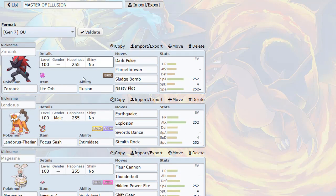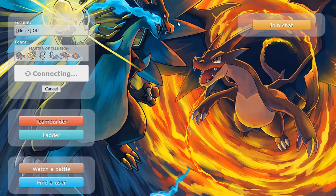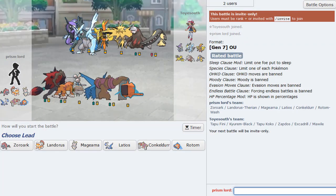We have good pivots and switches into Dark Pulse with Conkeldurr, Hydro Pump with Rotom, and maybe Latios. It's a cool team. With Illusion it can really throw the opponent off and take opponents by surprise. Hopefully we can see Zoroark put in work in this video - so let's begin right now.